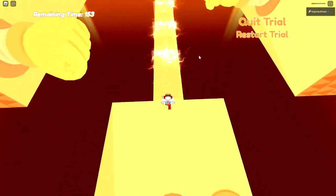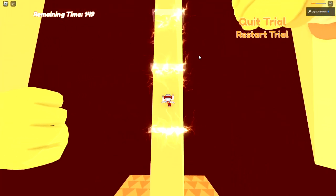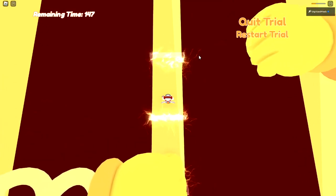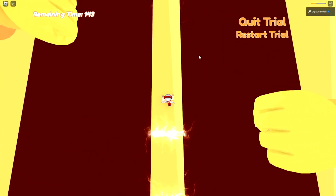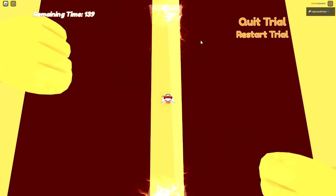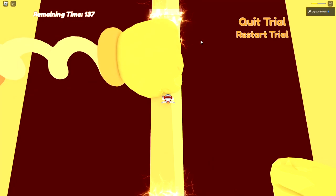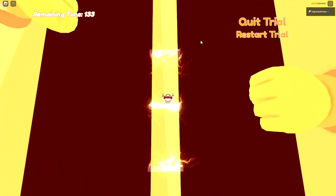That is probably the hardest part right there — everything else should be relatively easier. Take your time with these fists because they can glitch out sometimes. They look like they are going away but then they snap back to you — snap, crackle, pop — boom.